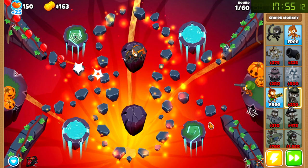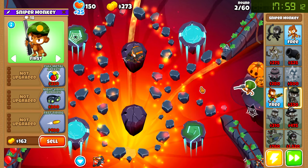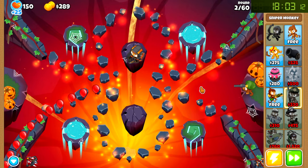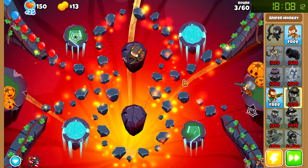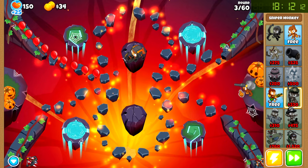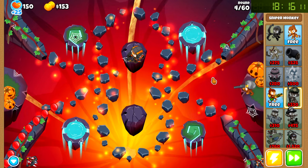Alright, back on track. This is medium standard, so this one is gonna be very straightforward. We've done easy standard and easy deflation, and from that we could tell that all we have to do is basically get one or two snipers and an elk and we're gonna be good. We know exactly what to do for these 60 rounds.